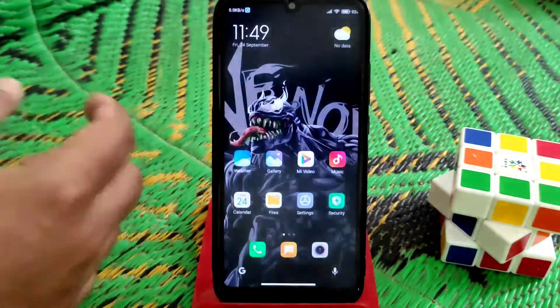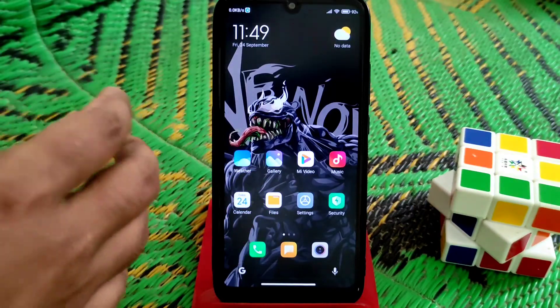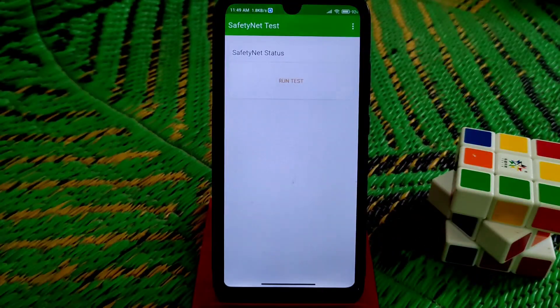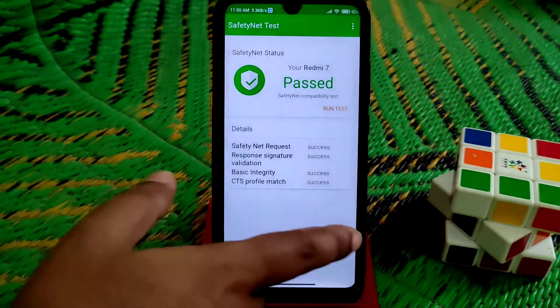On the status bar, everything is pretty much simple and working flawlessly, no issues. The safety net is passing by default — you guys can see the safety net is passed, no issues on that.